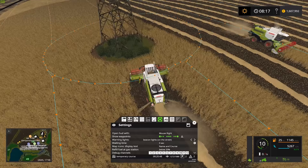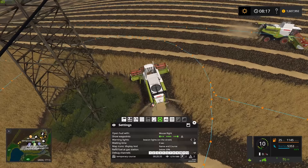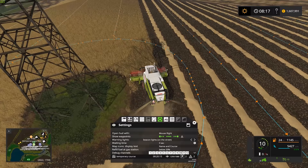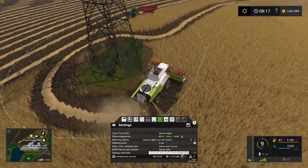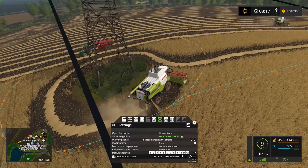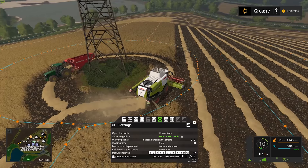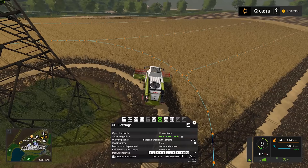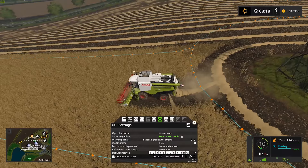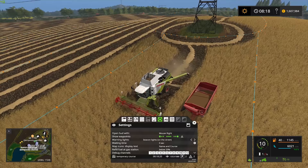Now it's coming up to the bypass island function. Watch how this is handled — it's doing its best to make a full circle around the island. It will skip a tiny bit of grain but really not a lot. Because of the combine convoy function we're not going to get into trouble with the other combines — though we might get a brief issue with the overloader chasing us. Everything works out fine: it made a full circle and then continues the course on the other side.